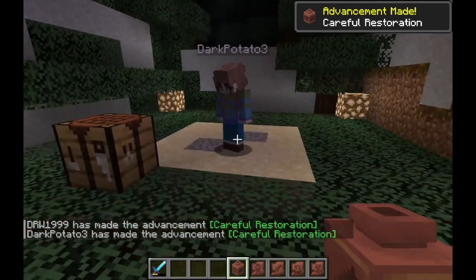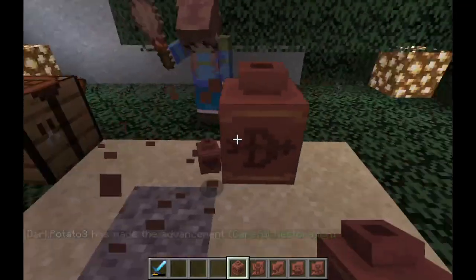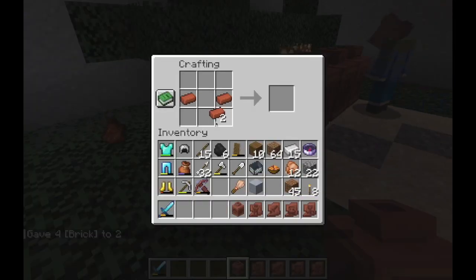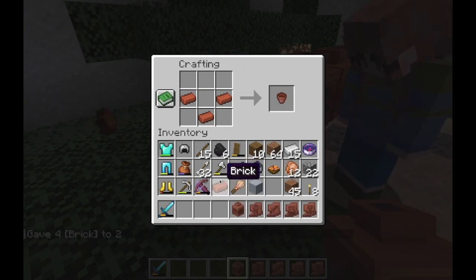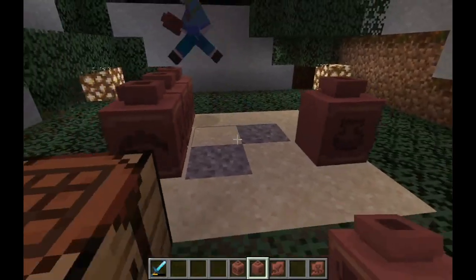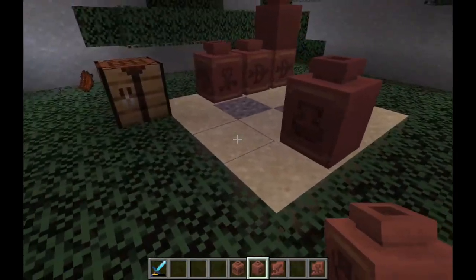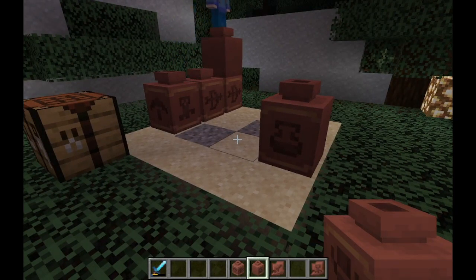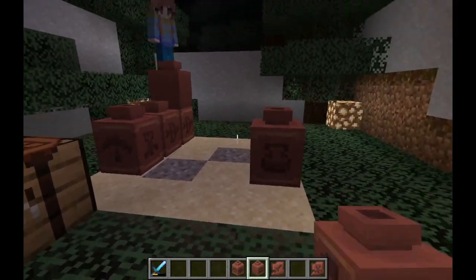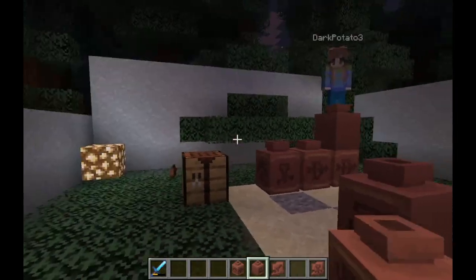You can place decorated pots down and each side will show the picture of the sherd you used. You can also use brick in the crafting recipe instead of pottery sherds, but bricks won't show pictures or glyphs on those sides. You can mix sherds and bricks to make different pots. Only break these pots with your hands to keep them intact - if you break them with tools they will shatter.